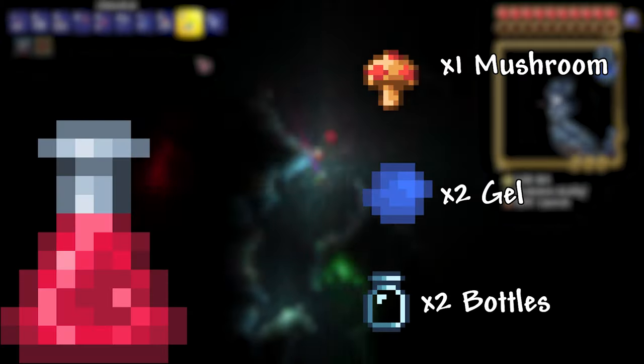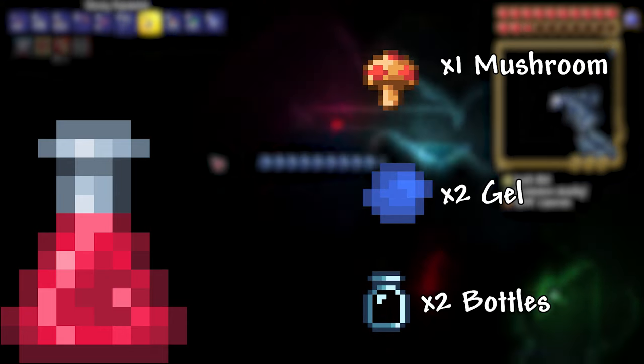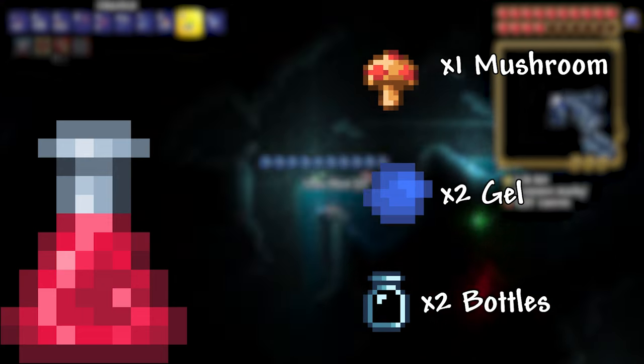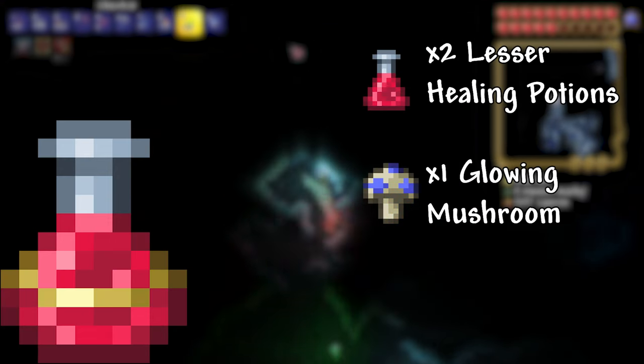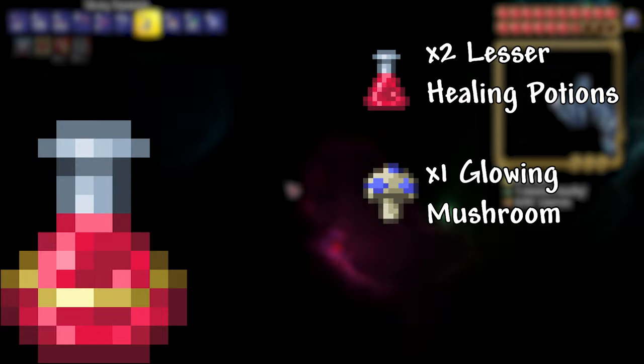Lesser Healing Potion: 1 Mushroom, 2 Gel, 2 Bottles. They can also be purchased from the merchant or found as decoration pieces in the dungeon. Heals 50 Health. Healing Potion: 2 Lesser Healing Potions, 1 Glowing Mushroom. Heals 100 Health.